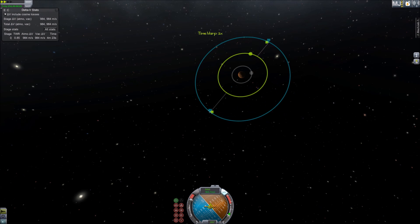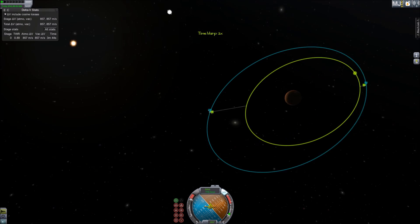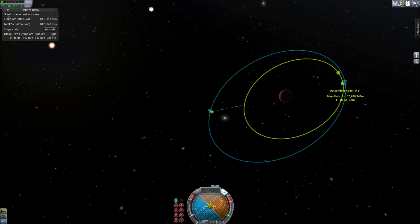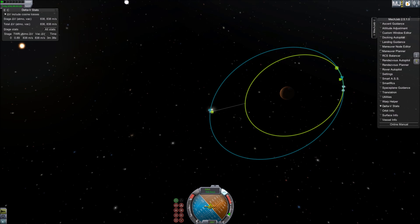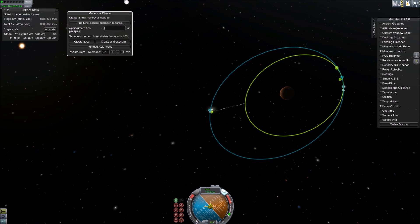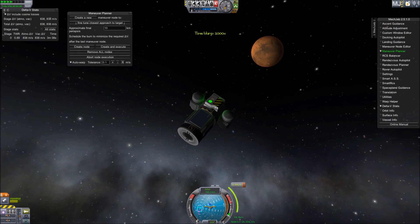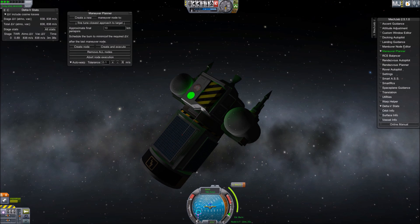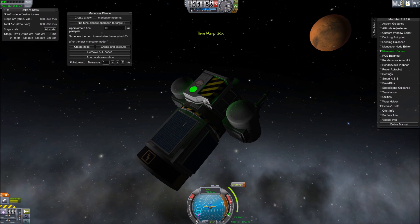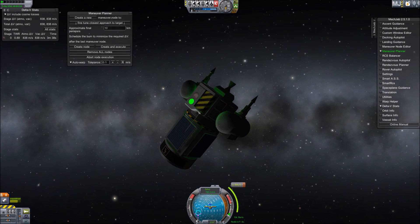Our probe was entirely liquid fueled with no electric engines. We had a small transfer stage that was jettisoned a little while ago, and our final engine is an ant engine on the actual probe. We have some batteries for power, and on the side, instead of landing legs — which you don't really need given how low the gravity is — our SAS will keep us upright, and solar panels provide plenty of power for that.